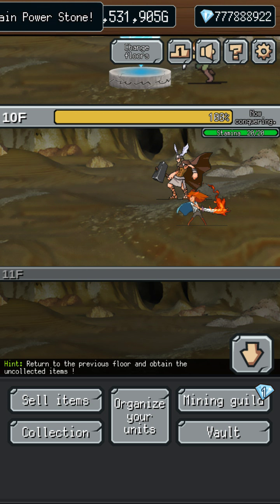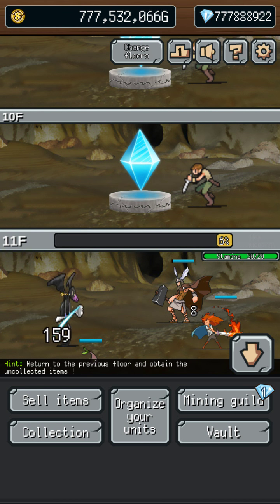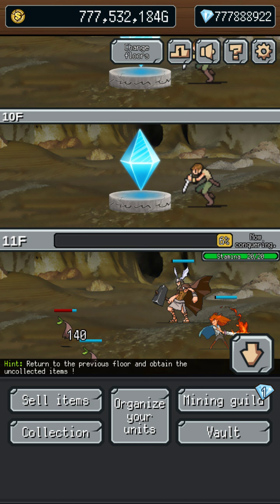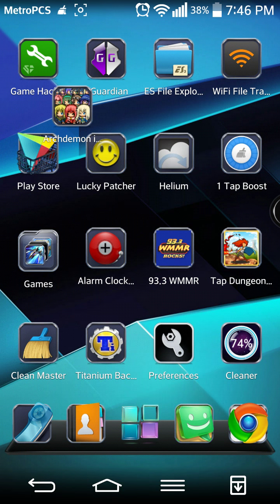I'm going to show you how to hack the gold and gems in this — it's pretty easy. Root is required, so just understand this is a root method. A no-root method will come up sooner or later; I'm pretty sure I got one, I just haven't tested it yet.